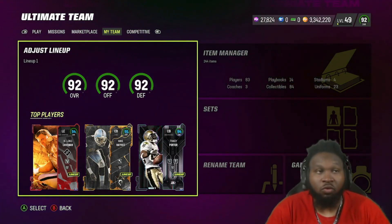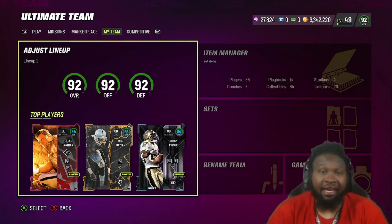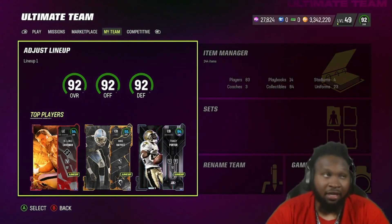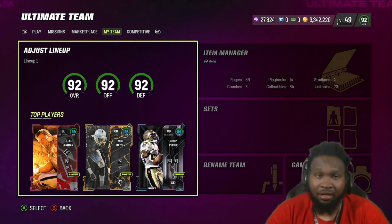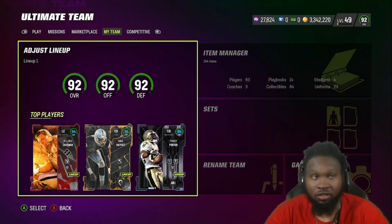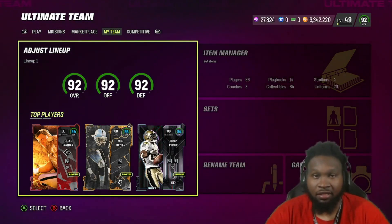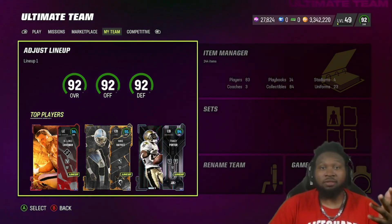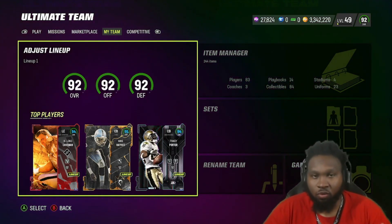Also, people have been asking about my coin management. My Raiders theme team is no money spent — I've referenced this before. Always get what you need, not what you want. I would love to have CJ 2K — he's my second favorite running back behind Barry Sanders — but MJD is playing out of his mind, absolutely amazing. There's no point picking up CJ just because I want the card.